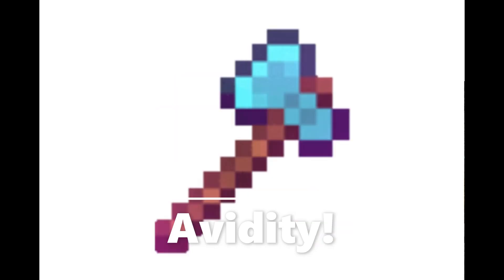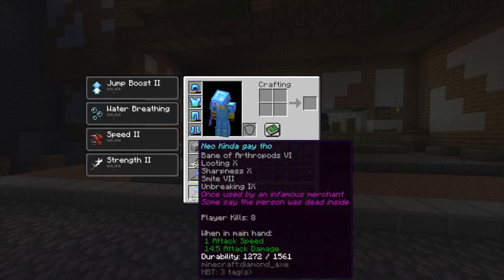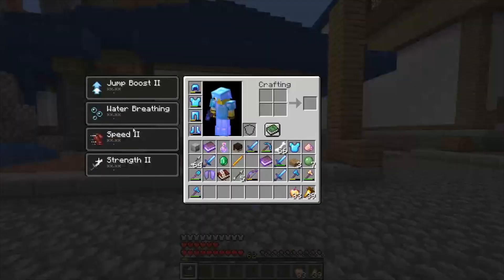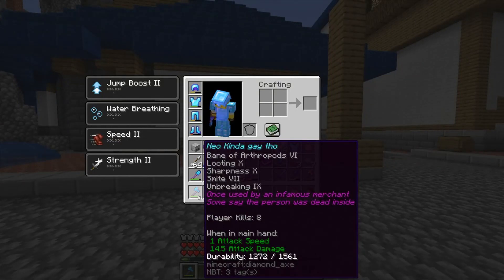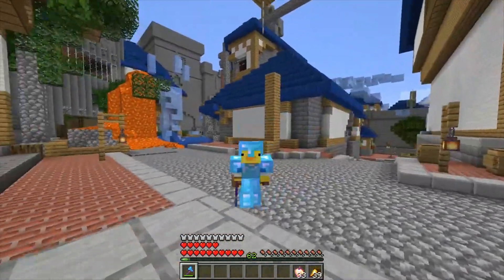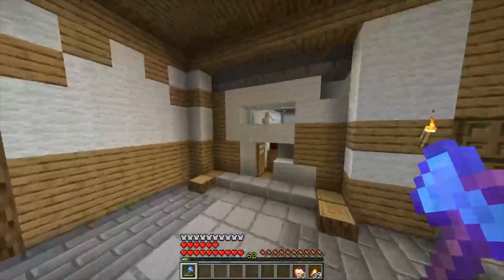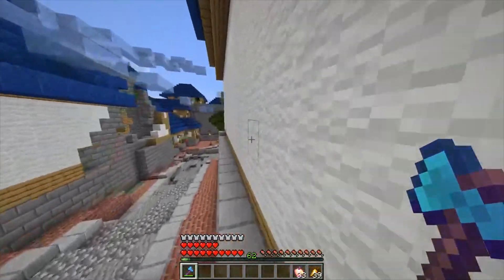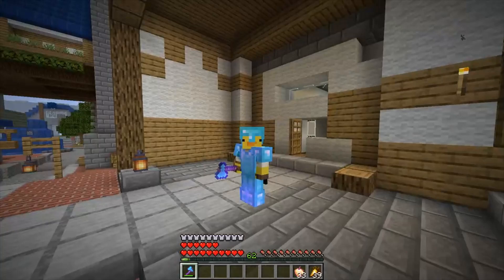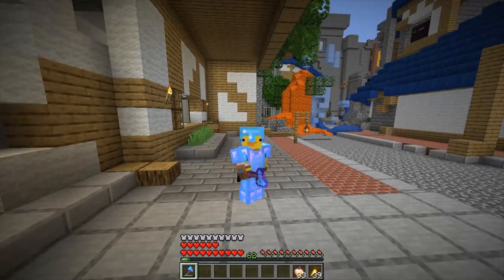And at number 3, we have the Avidity. The Avidity is a Bane of Arthropods 6, Looting 10, Sharpness 6, Smite 7, and Unbreaking 9 sword — also renamed by Tako Nacho Pie. At first glance it may look like the Avidity doesn't have much going for it, but it actually does because of its Looting 10. It has its own niche because it's so good at farming Shulker Shells specifically, because it makes Shulkers drop their shells 100% of the time. This boosts the effectiveness of Shulker Shell farming enormously. However, the Avidity is not used for much PvP, as you can clearly see by its stats.